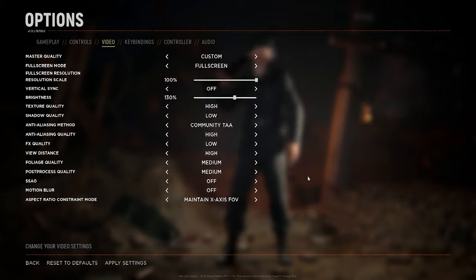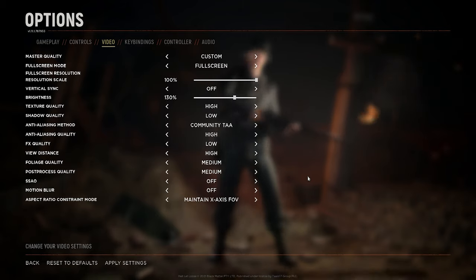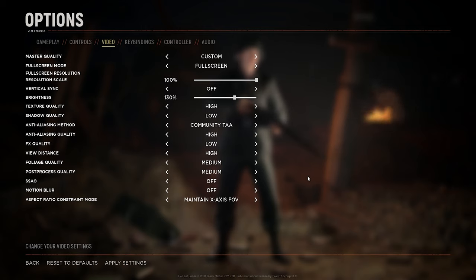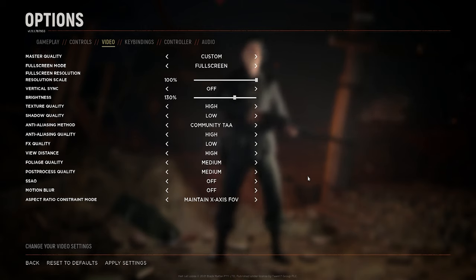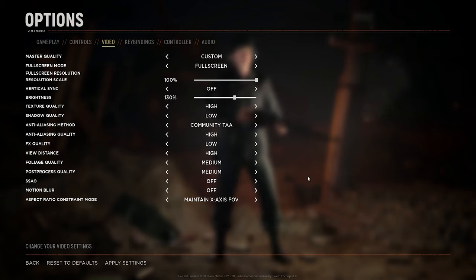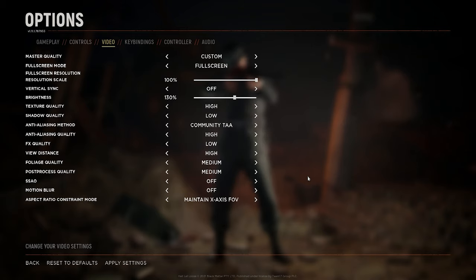For AA method, use Community or Clarity and set this to high or epic — if you set this lower, everything will look blurry. FX quality, set this to low, as this affects explosions, smokes, fires and so on. Setting FX quality to low will make it easier to spot enemies through and around smokes and fires, and will also gain you a little bit of FPS.